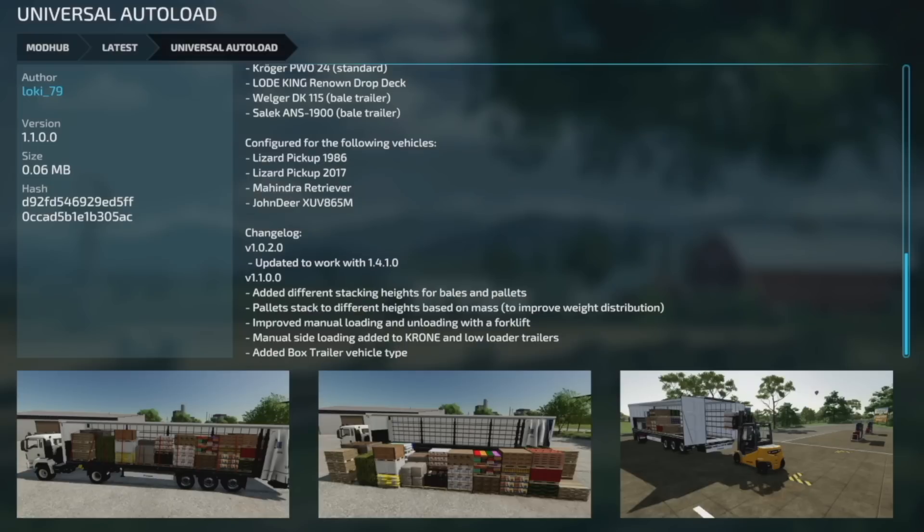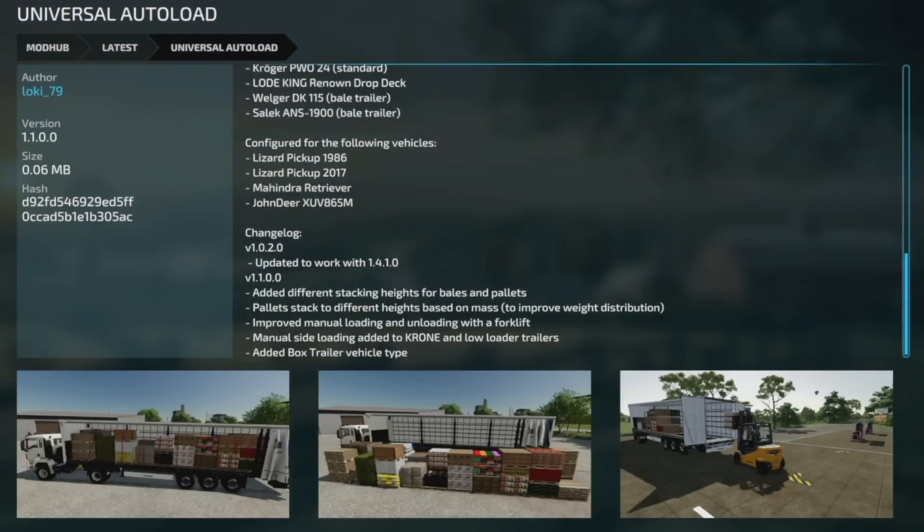Your one mod update for PC and Mac today is the Universal Auto Load from Loki 79, version 1.1 — different stacking heights for bales and pallets. Pallets stack to different heights based on mass to improve weight distribution. They improved manual loading and unloading with a forklift, manual side loading added to flat and low loader trailers, and the box trailer vehicle type has been added. That's going to be it for today — hope you enjoyed the video. Drop a like, get subscribed if you're new, join the Kohen fam, make sure notification bells are on so you never miss daily Farming Simulator videos. Hope you have a great day — I'll see you later, bye.